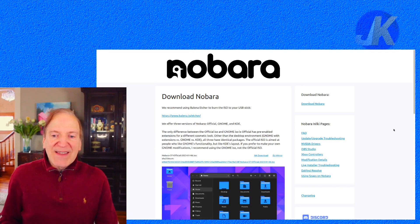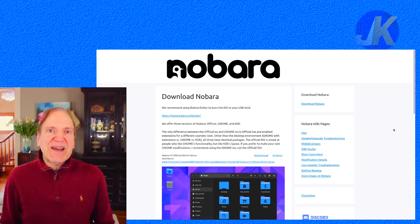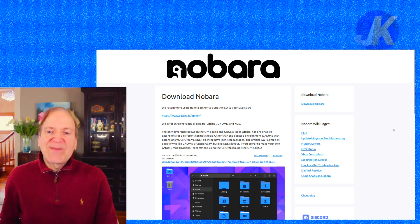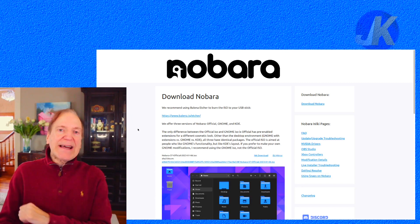The second version is GNOME the way it's intended to be, and the third version is KDE — that's the one I want to take a look at. The cool thing about Nobara is that it takes the shortcomings of Fedora, like the missing codecs, and it's already got them in there. The kernel has been optimized for gaming, so if you're a gamer that's a huge plus. Also want to apologize for the big rectangle around me — having some green screen issues.